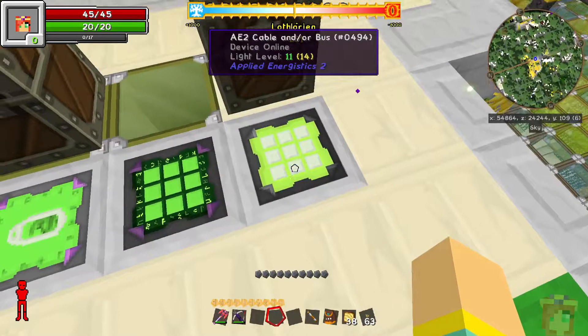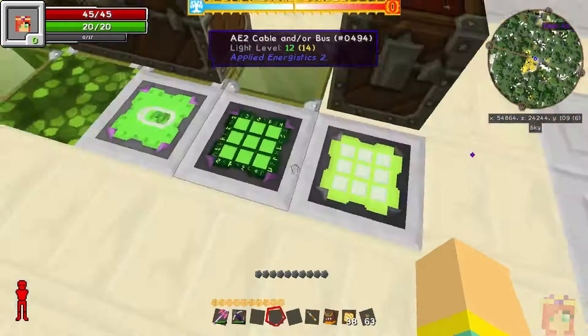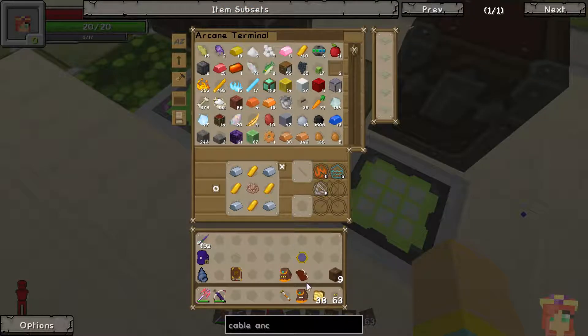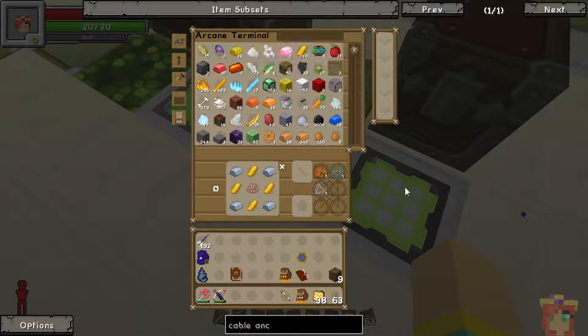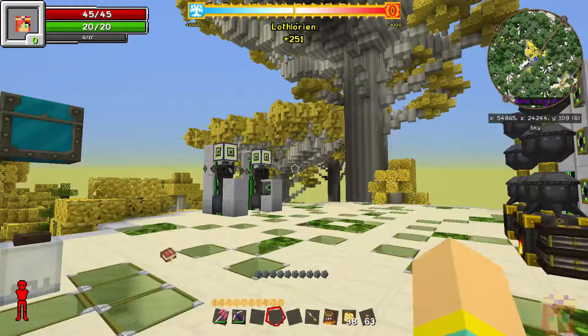I've also added a regular crafting terminal up here, because you can have something being made in this crafting terminal, and you can have a different thing being made in this terminal over here — which, of course, requires your wand, because this is the arcane terminal. So it made sense to put that up here as well.